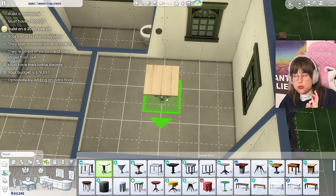I think I'm done with the house. Let's do the little checklist: build a tree house — check; must have two floors — check; build on a 20 by 15 lot — check; owners are newlyweds — check; they love maximalism and cooking — yeah, check; afraid of visitors — check; rooms not larger than three by four — sadly, check; must have a home theater — check; budget of 74,693 simoleons — check; and optionally add an extra floor — we did that too!